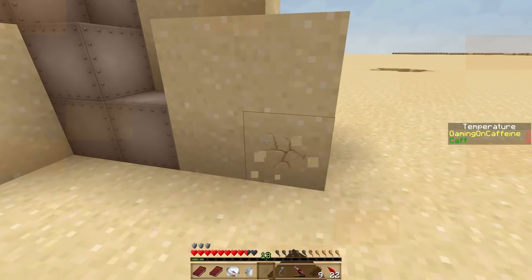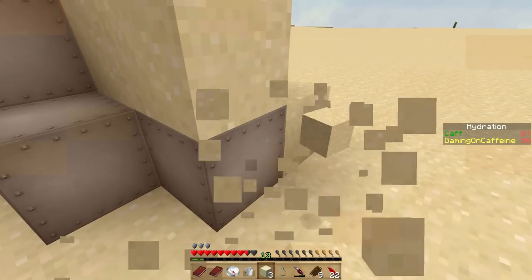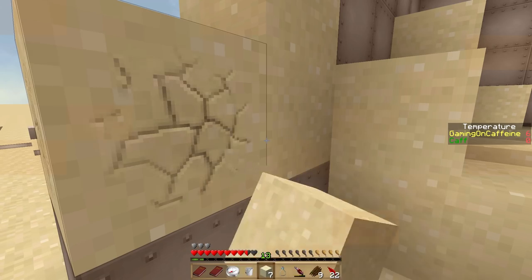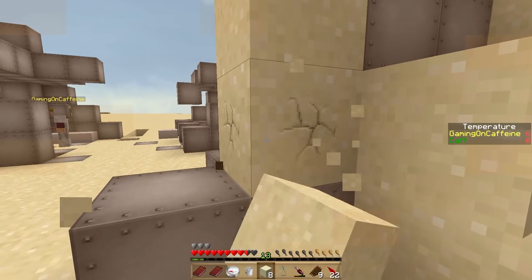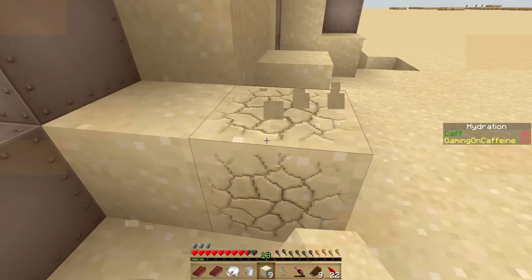I didn't check for the shovel actually — let me see if the shovel is going to make our lives a bit easier. Let's try not to take any blocks from the floor — let's try and take the sandbox blocks that are higher up, because otherwise we're just going to make massive holes in the floor which will be really annoying.